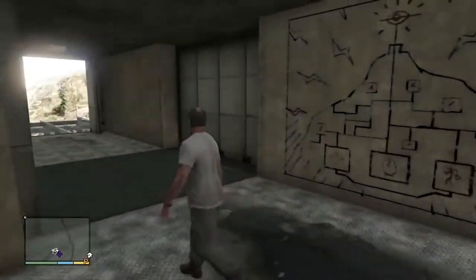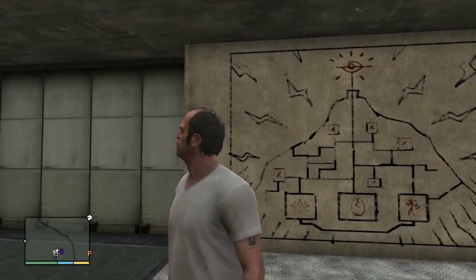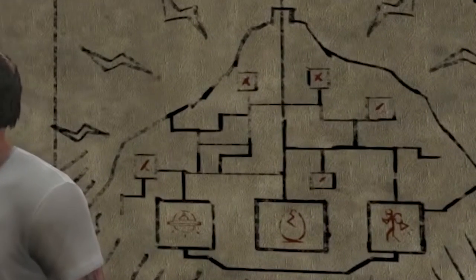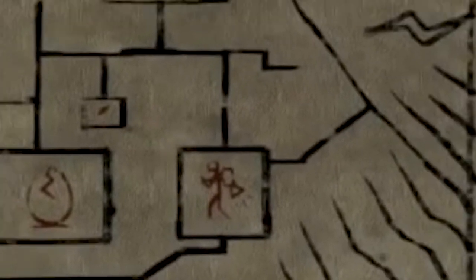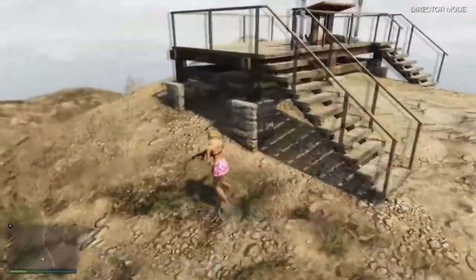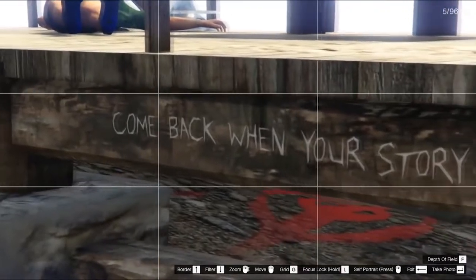The mystery of Mount Chiliad came about when players noticed a mural on the wall of the cable car station stop at the top of Mount Chiliad. This mural shows tiny boxes with X marks, all coming down to three boxes at the bottom showing a UFO, a cracked egg, and a man with a jet pack. At the peak of Mount Chiliad, you'll find a drawing of a UFO under the platform with a writing to the side saying 'come back when your story is complete.'